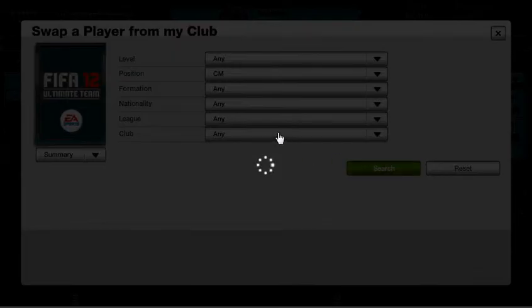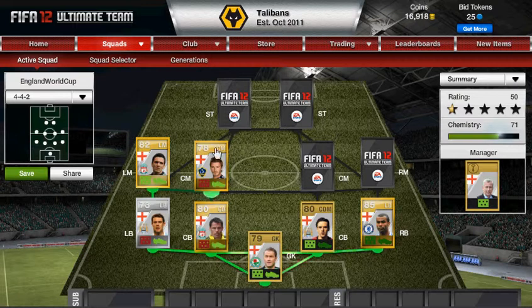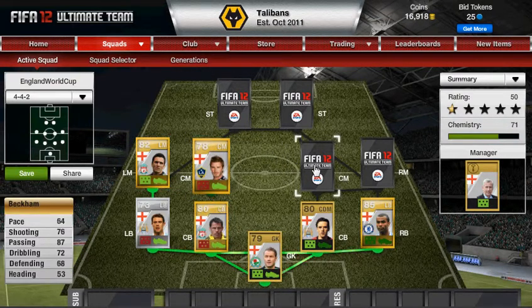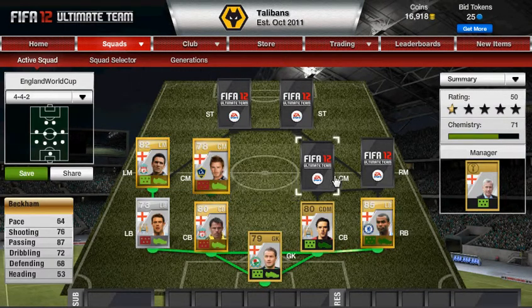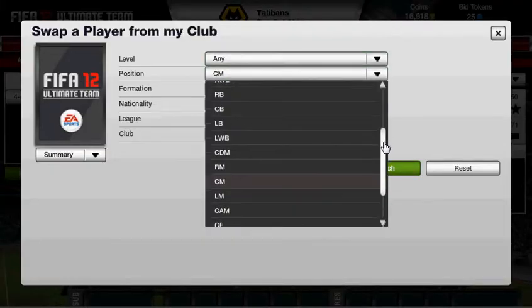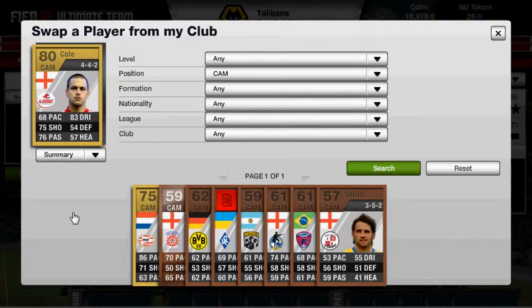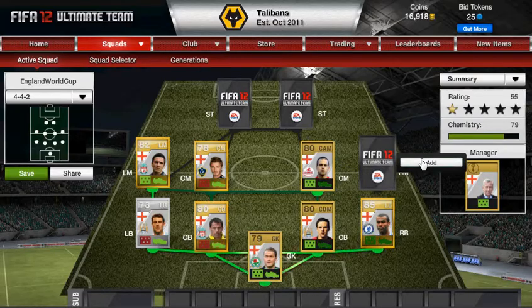Centre mid — we have England's star number seven, David Beckham. I wanted to get his in-form but for the price it wasn't much of an upgrade. He's probably best for his passing and his free kicks, obviously. Our other centre mid is going to be a centre attacking mid — one of my favourite midfielders at the time was Joe Cole. I always get them mixed up.